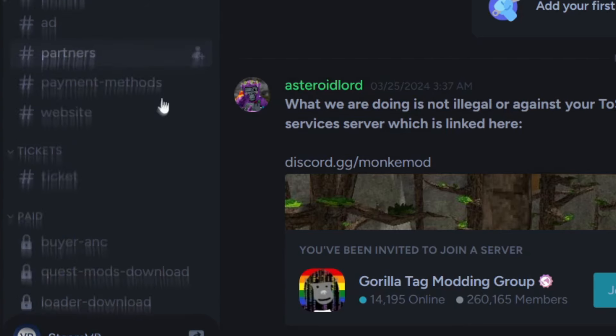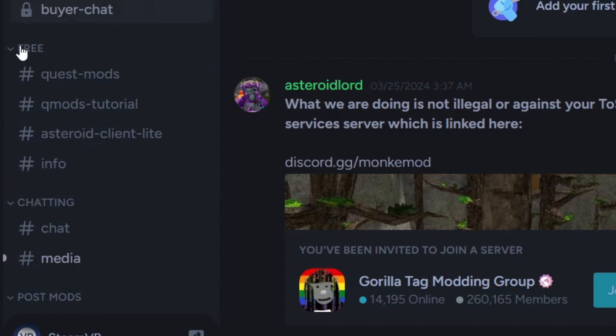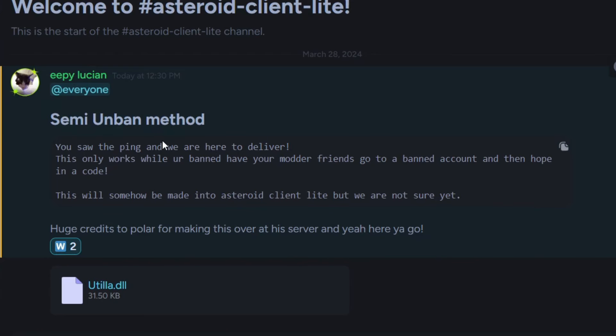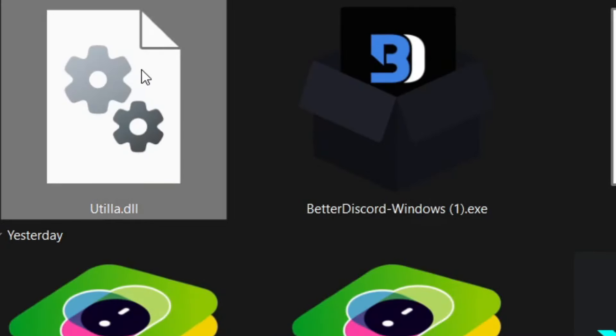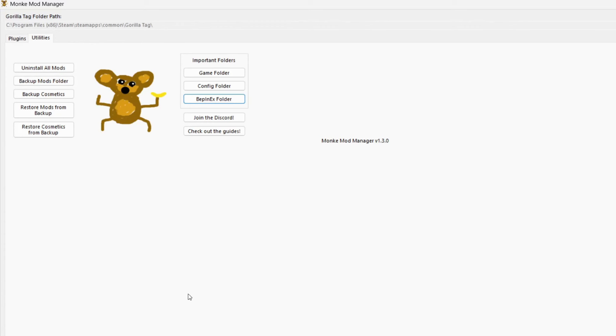You should see something like this. Scroll down until you see 'free,' click on the current option, and then you should see the semi-unbound method. Click it and download this utility. Once you have it, copy it like this, or just click it.